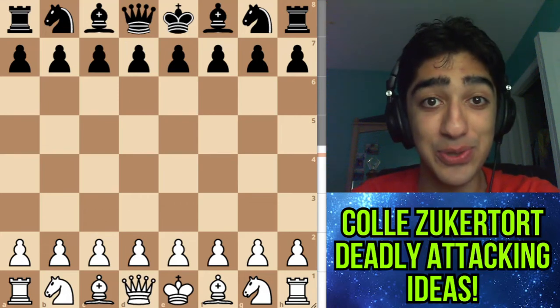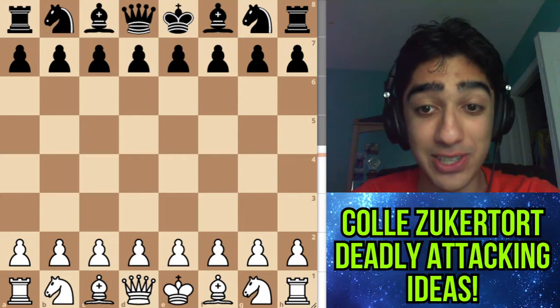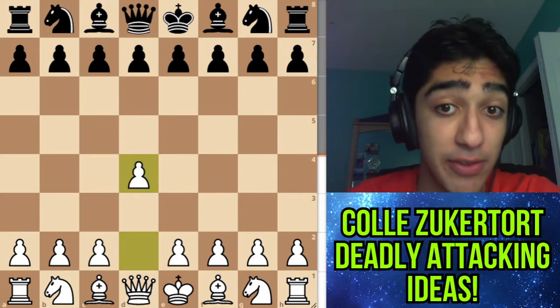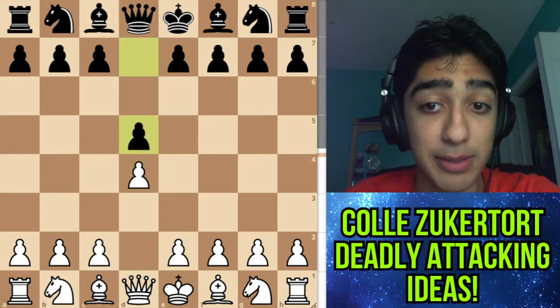Hello chess fans, today I want to introduce you to a very dangerous attacking opening: the Colle-Zukertort opening. It starts off with d4, and there are various replies that I'll be looking over in the next few weeks, but today we're going to look at the d5 responses.